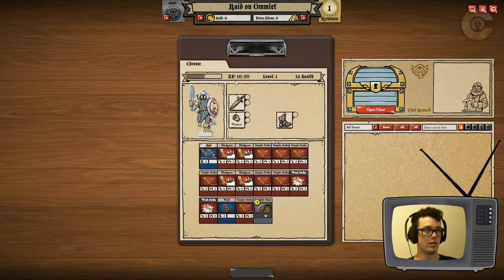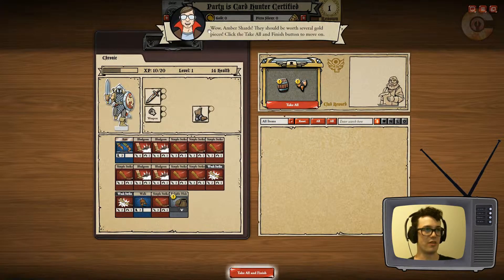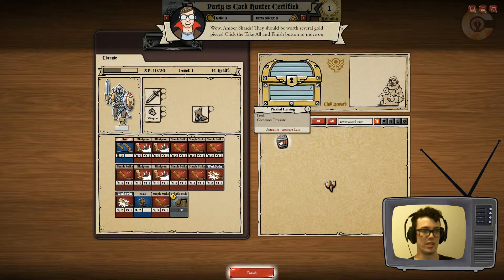Collect my loot! So much stuff — wow. The amber shards, they should be worth several gold pieces. Take all and finish — give me that stuff. Amber shards, usable treasure item. Now what's this — pickled herring? Usable treasure item? Am I gonna eat that? Gross.